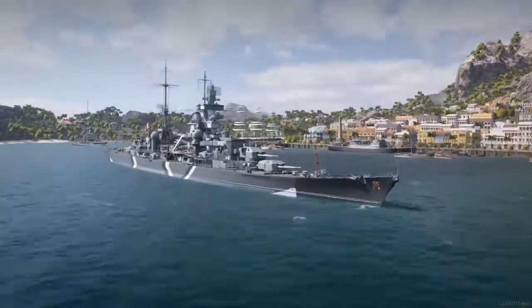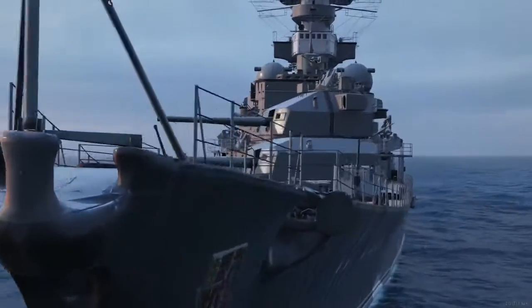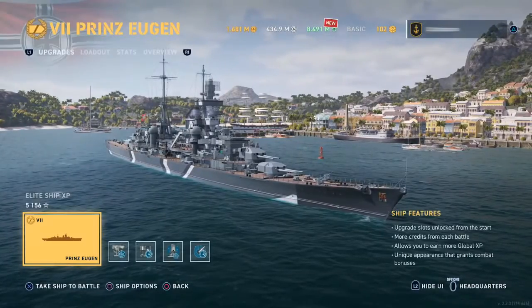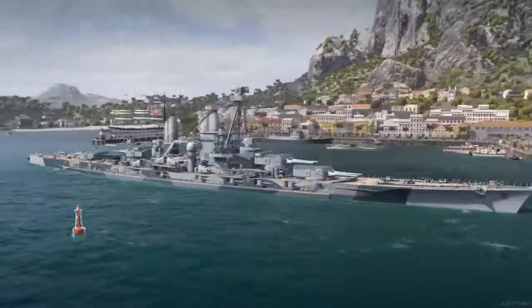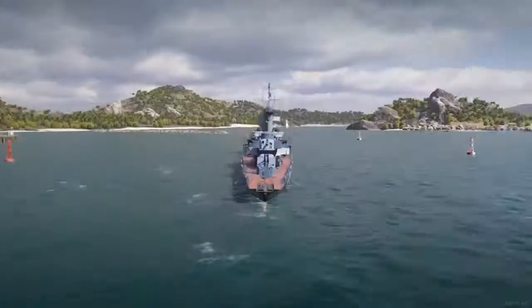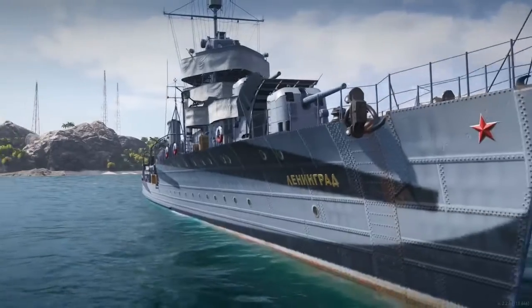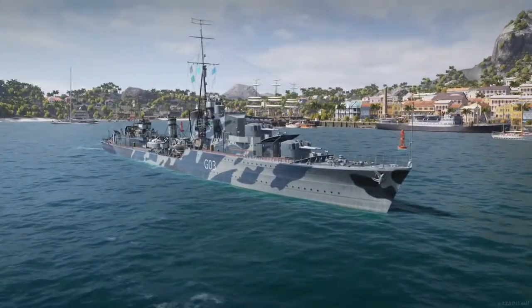Four new Premium ships are coming in this update. The German cruiser Prinz Eugen comes at Tier 7 for Global XP, and is the first cruiser with a main battery reload booster. The German battleship Prinz Eitel Friedrich will also be available at Tier 5. Joining them will be two new Tier 6 destroyers: Leningrad representing the Soviet side, and HMS Cossack protecting the Crown.